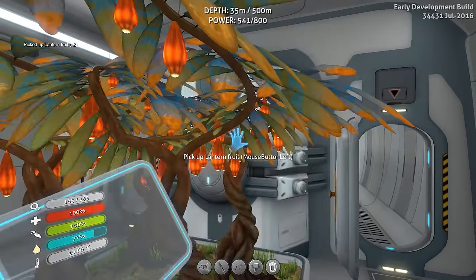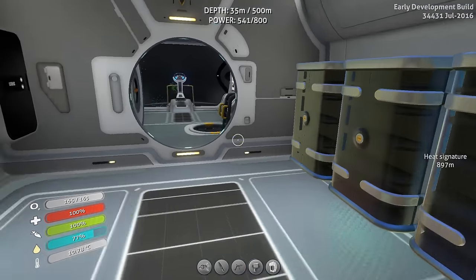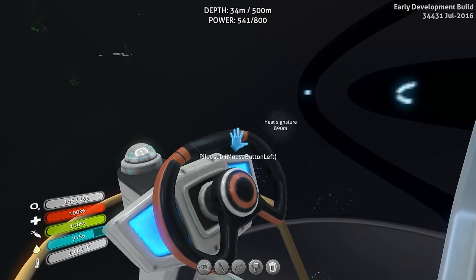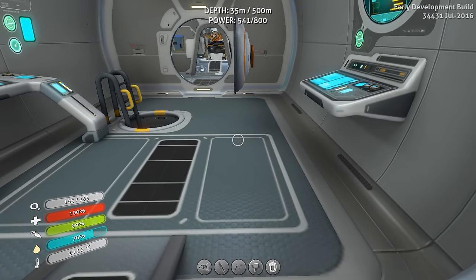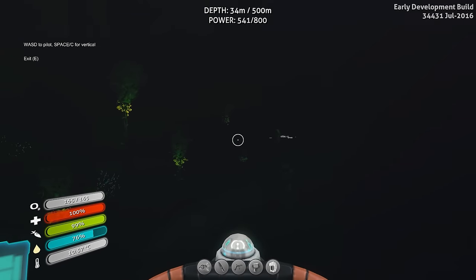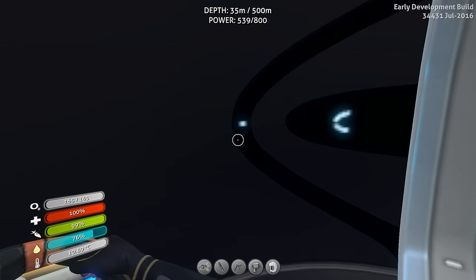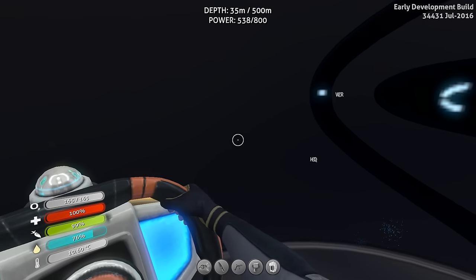I figured out a way to deal with the flora coming through the floor - it's not ideal but it'll work. I went ahead and put down a beacon at the base, it's called Headquarters - HQ. We're just going to turn this big boy around and it should be right behind us - and there it is, Headquarters. That's going to be our base.